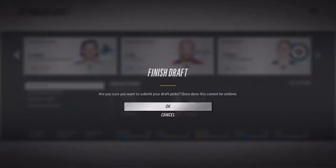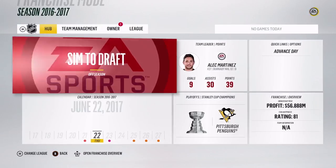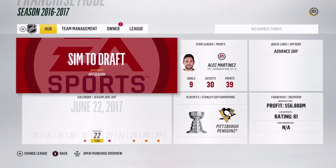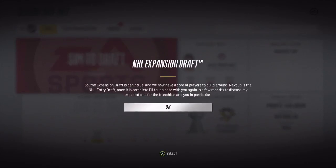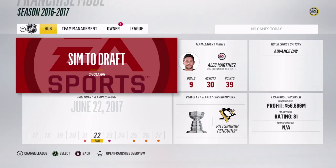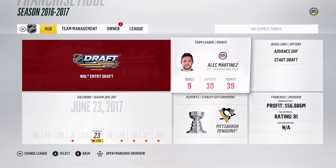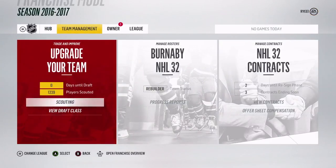You can scroll with the right stick at the bottom. Our center depth is pretty bad but you're not going to have a great team coming out of the expansion draft. Left wings are good, we've got a lot of defensemen, and we took about six goaltenders. The nice thing is if I made a mistake after it auto-generated, it doesn't say you're screwed - it does allow you to go back and change it. You have to hit 'finish draft' before it's locked in. We'll go ahead and sim to the draft.